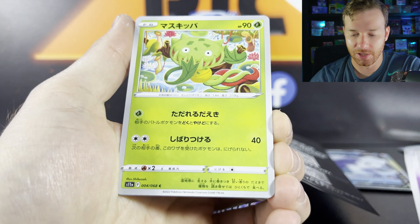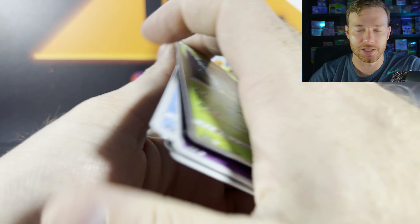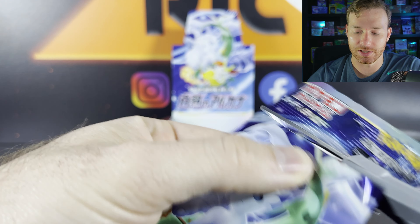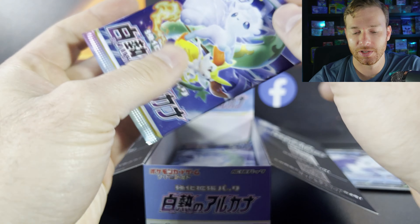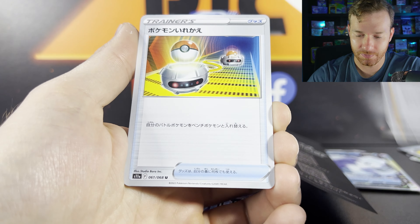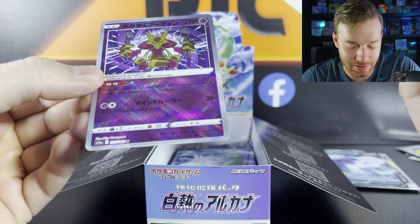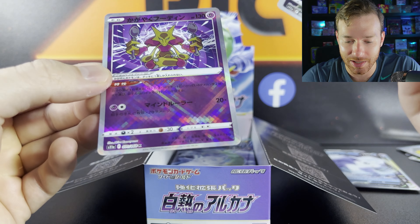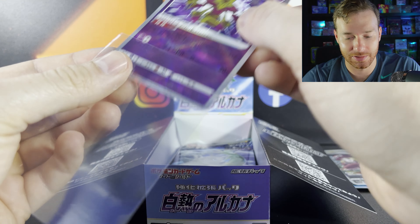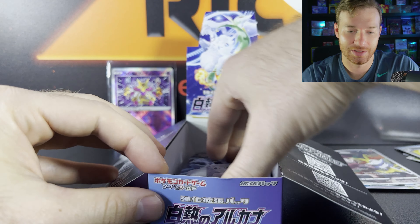Japanese booster boxes are actually pretty inexpensive — I think I spent 65 bucks or something like that, and that's about average. They actually go down a little bit too for older sets, like Lost Origin will come down. So if you're looking at some... look at this beauty! It's a double — we now have a Radiant and another Trainer. You've got Character Rares and then you've got Double Rares, which are just their standard Vs. But look at this — Moltres! Love them.